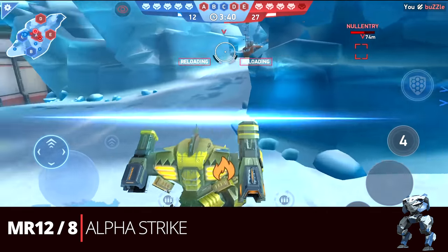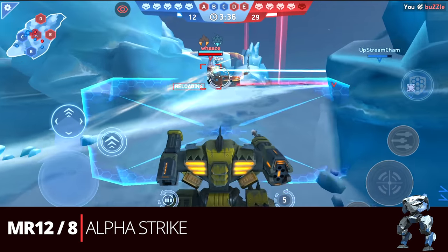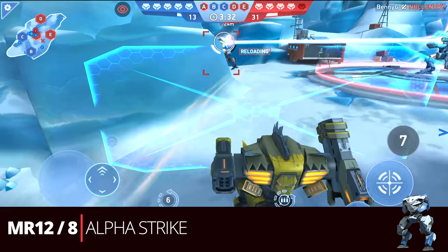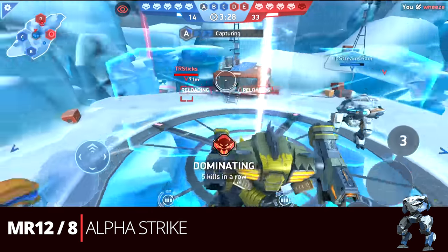Going back to a more burst style of damage, we have the Missile Rack 12 with the Missile Rack 8 — the alpha strike build. It's very much like the hit and run style build we had at 16 energy. You're going to want to use it in that same way, but now with the Missile Rack 12 you just have more damage. That covers all the 20 energy builds.